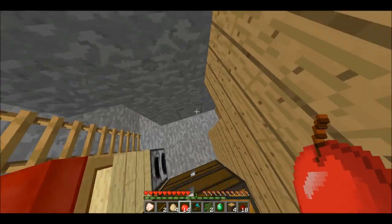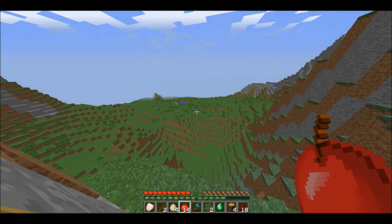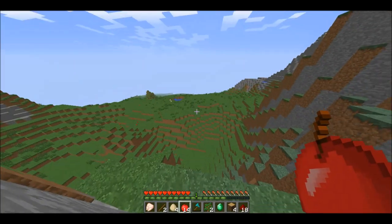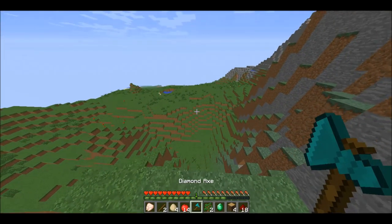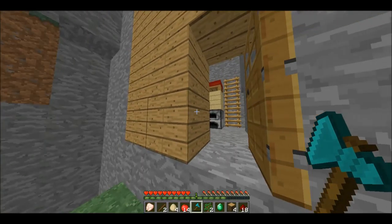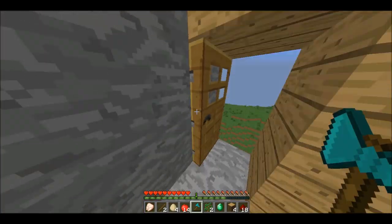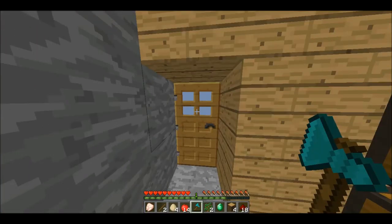We're gonna get right into this. This episode — well, I'm not sure if it was on the last episode or not — we had this gigantic area cleared out. I sort of cleared out the entire forest. I have a diamond axe with almost nothing left: 17 out of 1,561 durability, which is around 1% low.